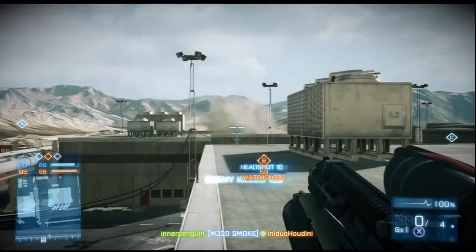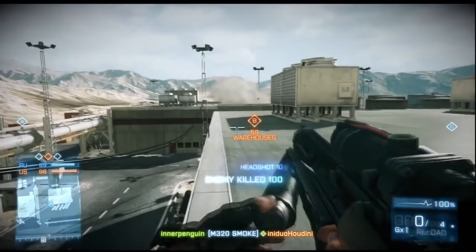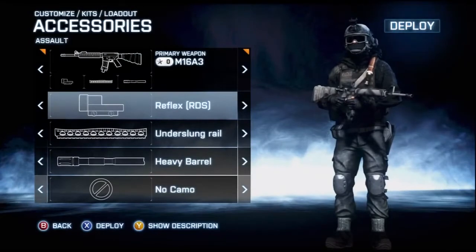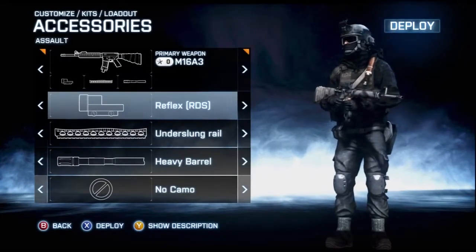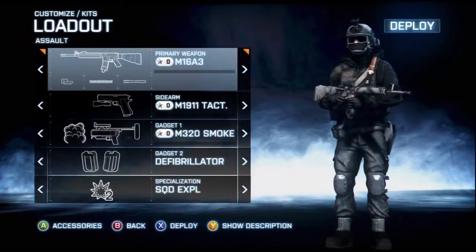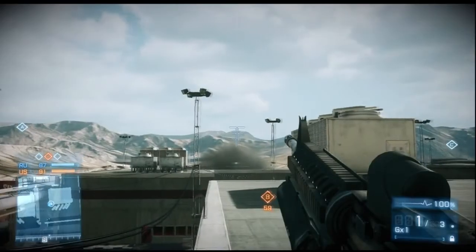Watch the instant kill with no grenade drop. In contrast, another assault rifle equipped similarly shows significantly longer grenade flight time and grenade drop, shown here at 85 meters.